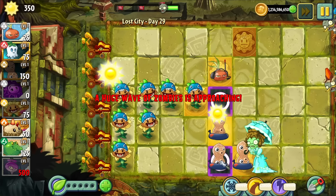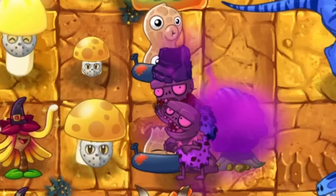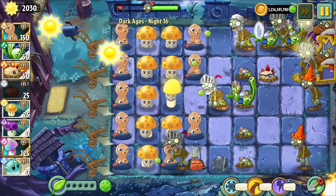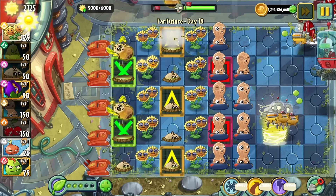Peanut has pretty much zero redeeming qualities. It is a wall plant that wants to be in the back to benefit from its firing ability, and a shooter plant that wants to be in the front so it can benefit from being a wall — it all conflicts. It gets even worse, because when it reaches half HP, it doesn't just lose half its HP, but half its DPS. Peanut is comedically awful unless you are pulling very specific shenanigans. For the record, it's a 150-sun plant with HP for Walnut and damage slightly higher than a Peashooter. The damage output being slightly higher is genuinely the only redeeming quality, and that's the best usage for a 150-sun cost plant.